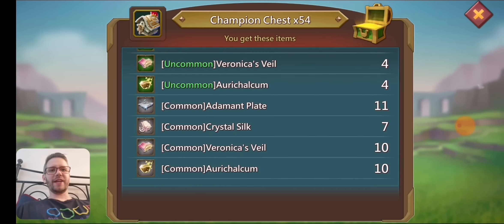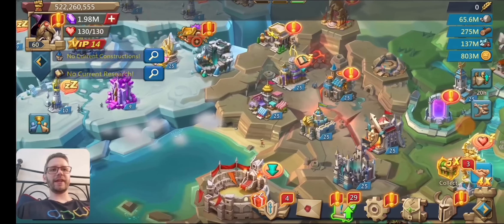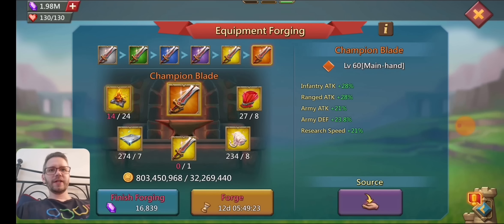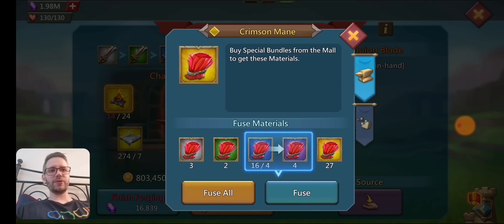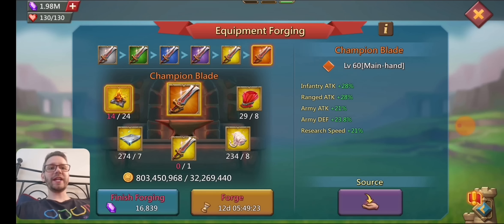We did get one legendary there and a couple of epics. Let's go back and check where we're at. Looking at equipment — we're now at 27. Putting all these through, looks like we were able to get another three. So from those 2,700 chests, we actually got three crimson manes gold. Not too bad. We're up to 29 on there.